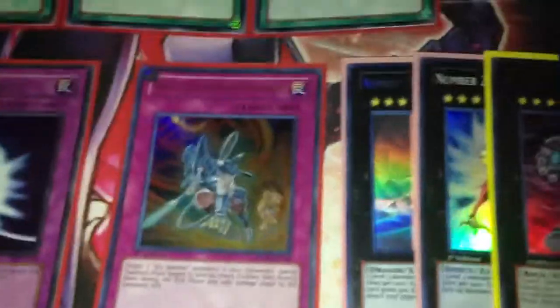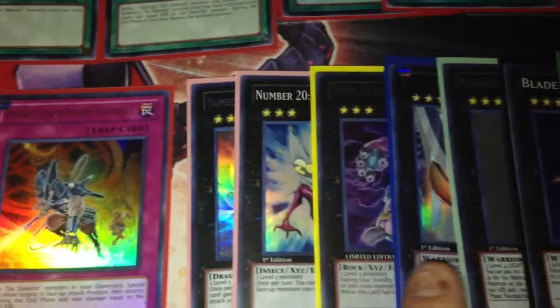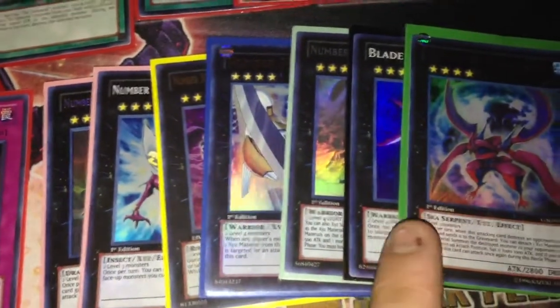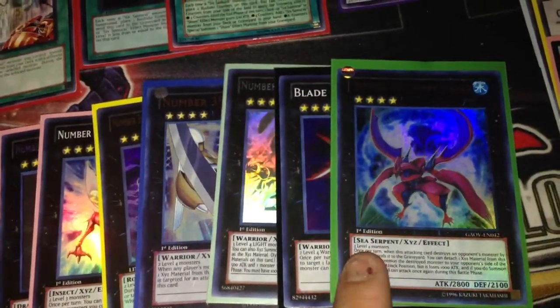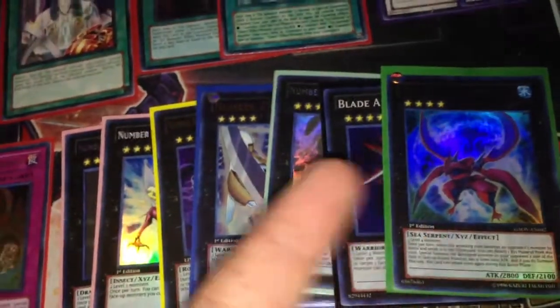Moving on to the Xyz, I run 1 Number 17, 1 Giga Brilliant, 1 Acid Golem, 1 Utopia, 1 Utopia Ray, 1 Blade Armor Ninja, and 1 Shark Drake. If I get my hands on another Blade Armor, I'll be taking out Shark Drake. I just like taking him in at times against certain matchups — he's essentially another Goyo.